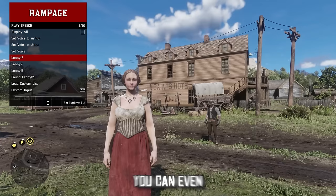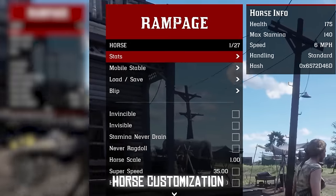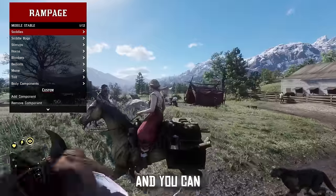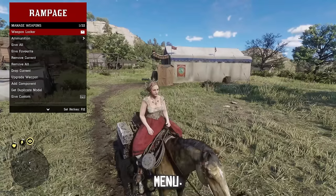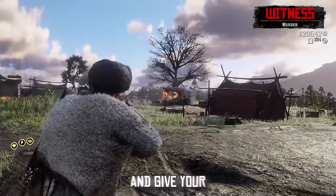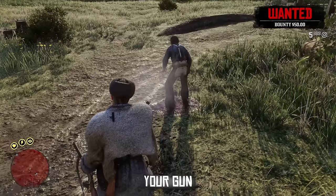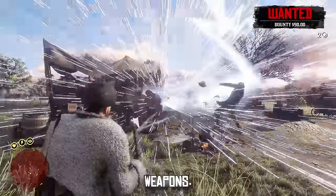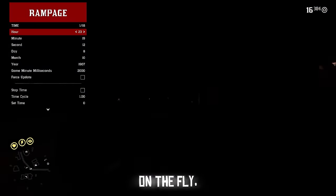You can spawn in various effects — sparks, fire rings, water splashes, smoke — and play emotes where you can be smoking or even do voice lines. Horse customization options are available too, so you can custom-set your horse's stats, bonding level, and change your steed's accessories on the fly. In the weapons menu you can add any weapon you want, give yourself infinite ammo, or give your ammo unique properties. You can even enable your gun to revive characters after they've already died.